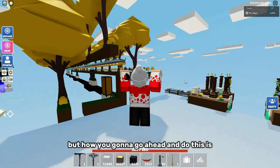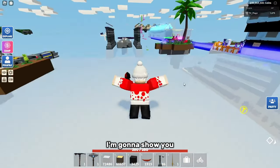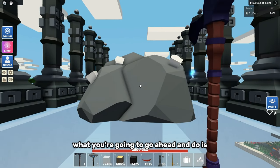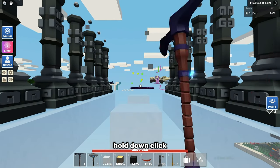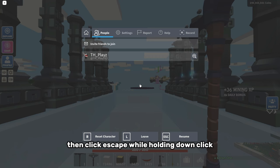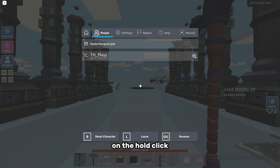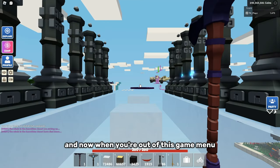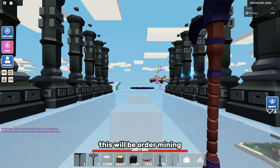Here's how to do it. With a farm like this, for example, if you want to AFK some crystallized iron, pull out your pickaxe, hold down click, then click escape while holding down click. Then when you're in the escape menu, unhold click, then click escape again. And now when you're out of the escape menu, this will be auto mining.